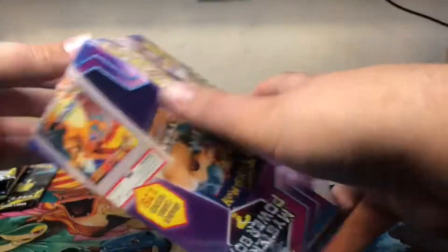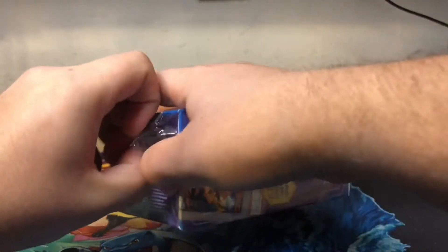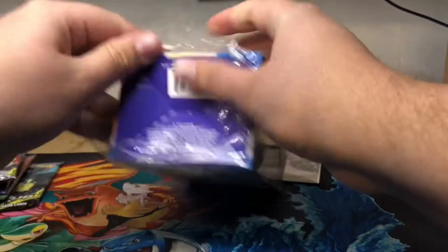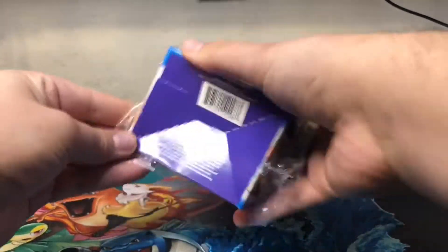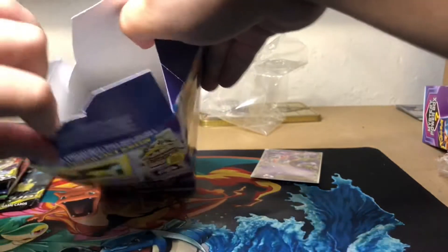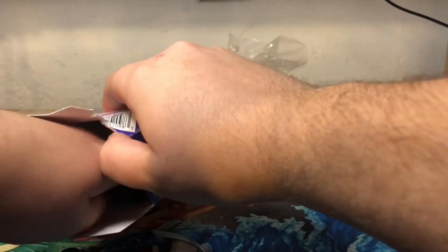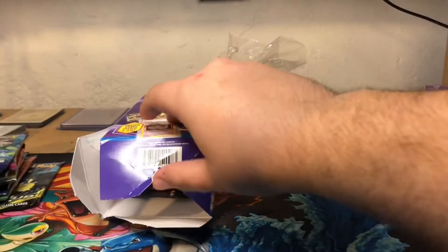Next one - let's see what we get. Struggling here, but I want to make sure to keep it on camera, just so no one claims my legality. Open from the bottom here. Looks like this one's a normal pack - doesn't look like it has any extras in there. We got a Cosmic Eclipse pack, Unified Minds, Evolutions - pretty standard what you get.